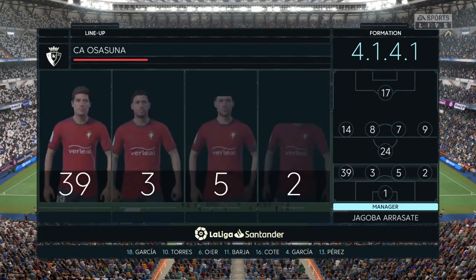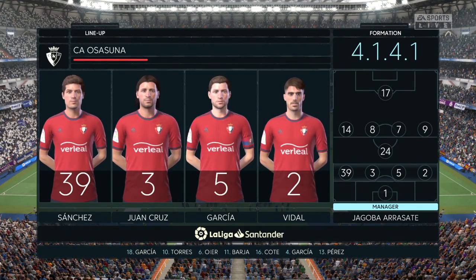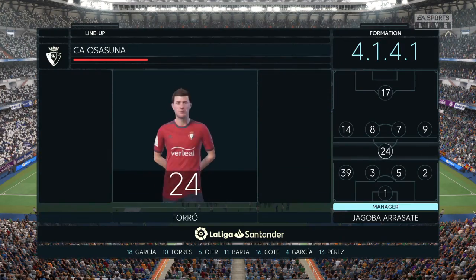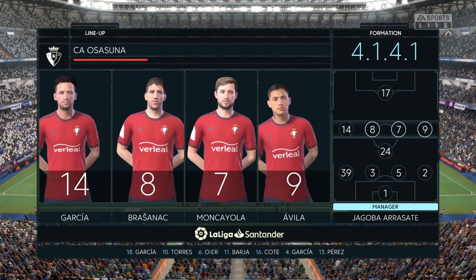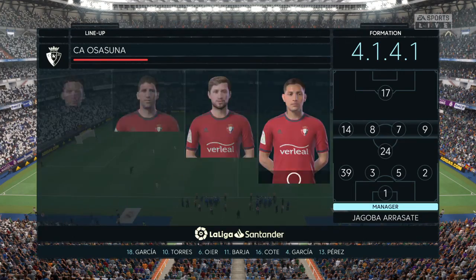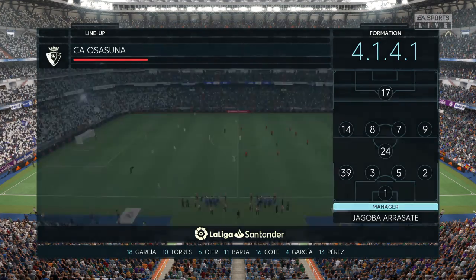This is how the visitors will set up today. It's regarded as a negative shape. If they control the middle of the park, play some expansive football, the wide players can then come in field to join the centre forward, and the full-backs can push on. Let's hope they do that today.